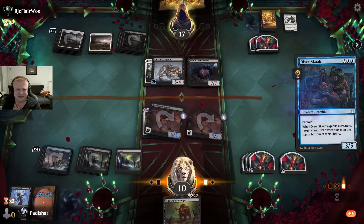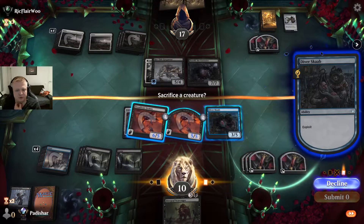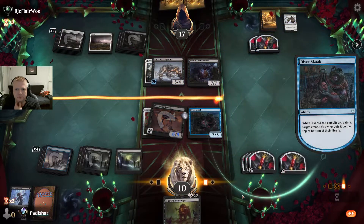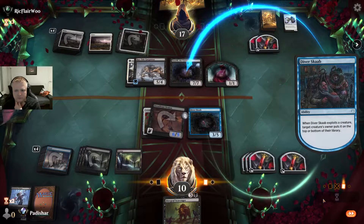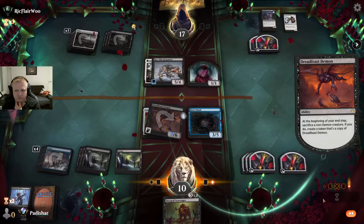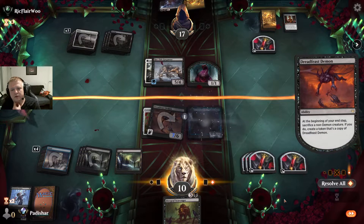I think I just have to do this — if they have removal on my Dread Feast Demon and I play the scavenger, they remove it and then deal 12 damage with their attackers. They have a lifelinker. They discard a Blood Fountain — let's see how it goes. They don't have an attack if they play the 7-drop unless they have some cheap card to make the attack profitable. But they also won't lose now.